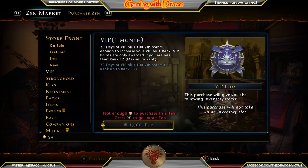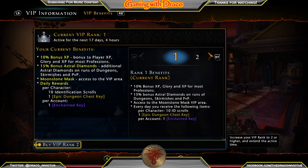VIP rank one gives you a 10% XP bonus and a 15% Astral Diamond bonus. So when you have your VIP and you're running those dailies, dungeons, skirmishes, and PVP, you're getting an additional 15% on your Astral Diamonds. You also get access to the VIP area in Moonstone Mask — it's like a little clubhouse with the main vendors you need, a mailbox, and other things you need.